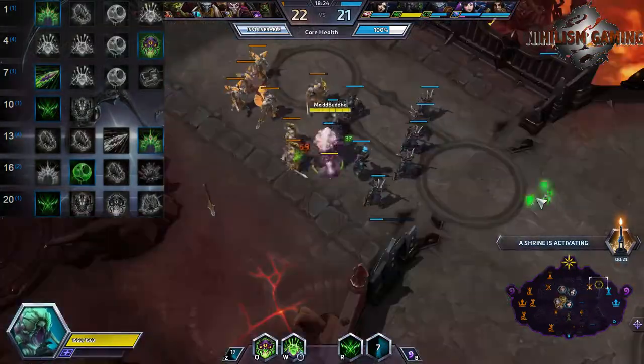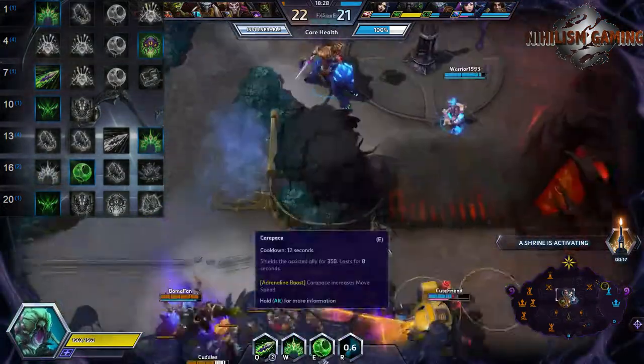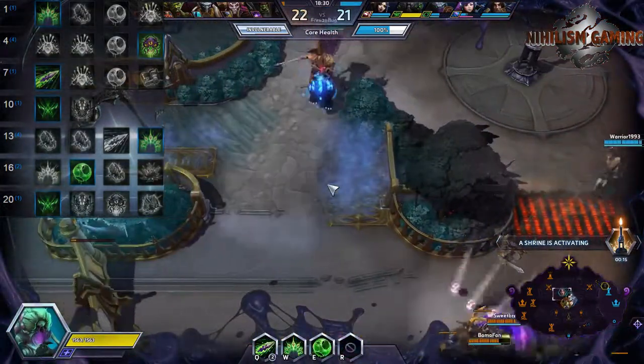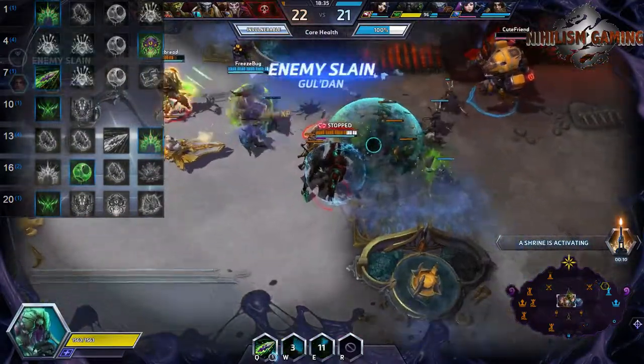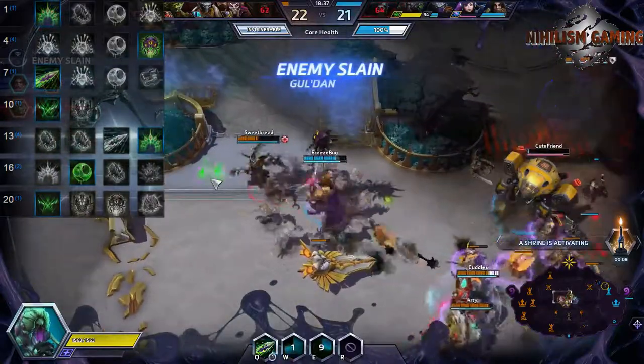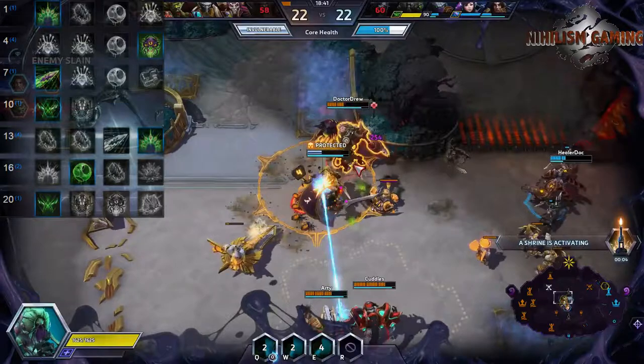At level 13, we're gonna take Soma Transference. It allows you to heal whoever you're hatting by using your Spike Burst. The characters you really want to be using this build on are usually gonna be really deep in the mix and surrounded by a lot of heroes, so the amount of healing you'll be able to get from Soma Transference is really high.